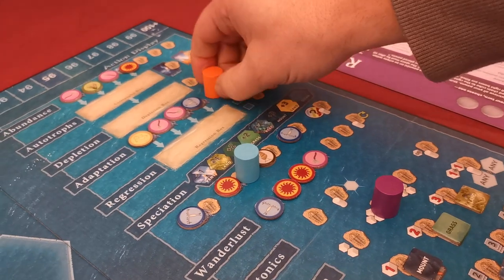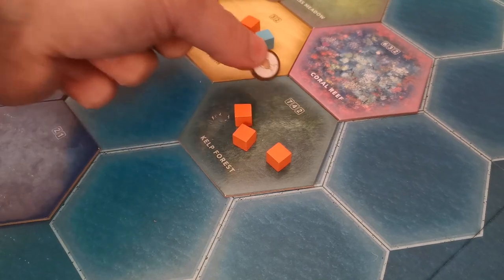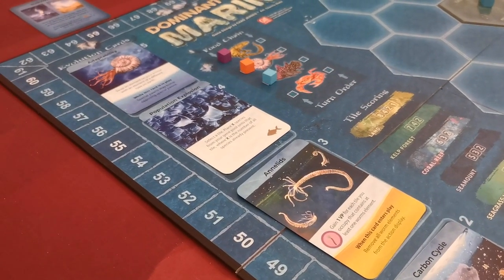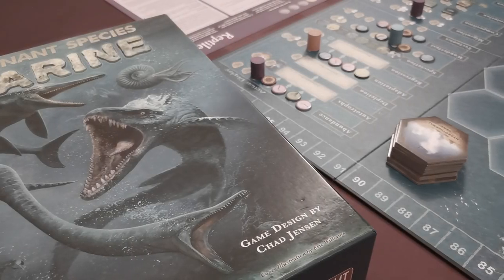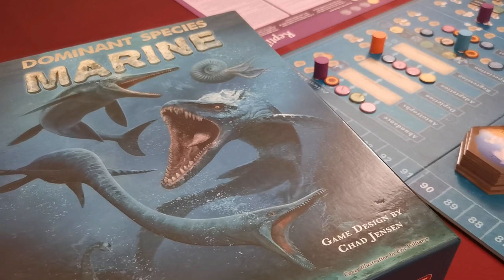Players have a variety of actions to adapt their species to new elements or to bring the elements they need into hexes they reside in. Cards will also trigger important events, and when the asteroid card is activated the game will end. After the final scoring, the player with the most victory points will have led their species to survival in Dominant Species Marine.